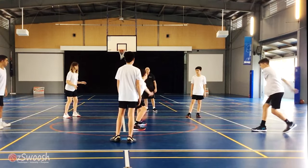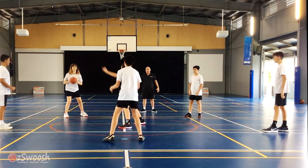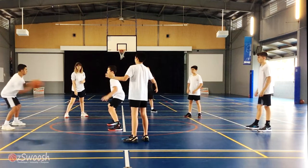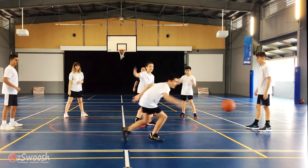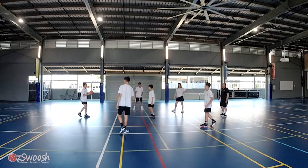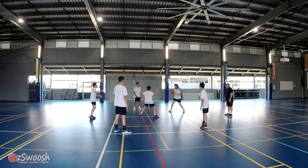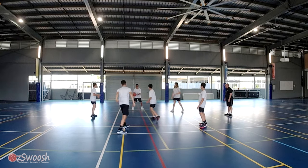If a player gets a deflection, then the person who last touched the ball swaps and becomes the person in the middle. This is a good game to teach faking a pass to make a pass — so we teach fake high, pass low, and fake low, pass high.